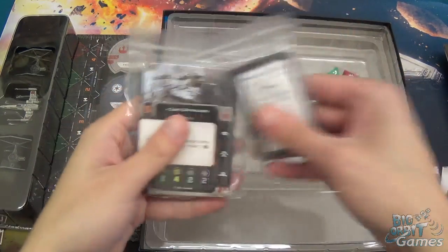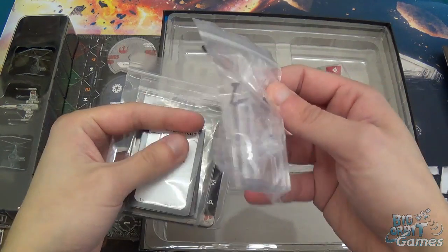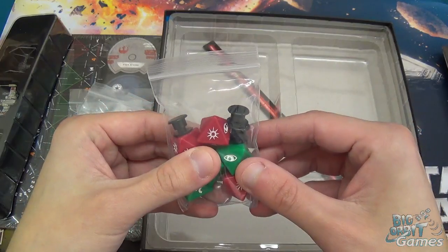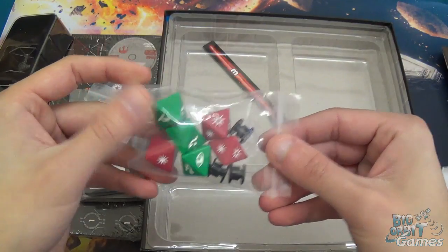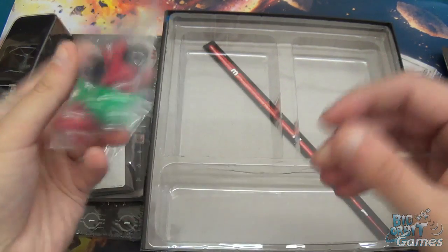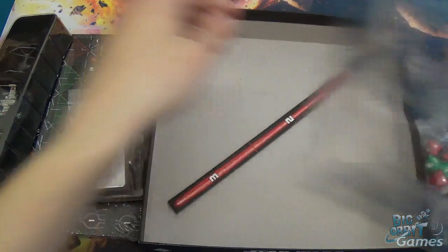We've got pilot cards, upgrade cards, and the damage deck. Flight stands — I don't think those have changed much from 1.0. And the dice. So I opened one of these yesterday and it actually had four attack dice in it; I was expecting all of them would. That must have just been a lucky mispack, because you only get three. If you get four, good for you. And then the range ruler, which also hasn't changed from the original core set.